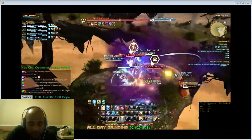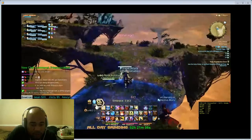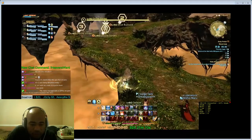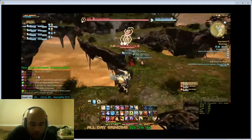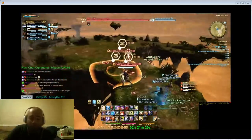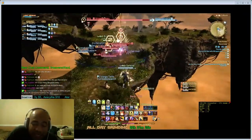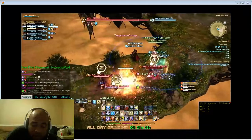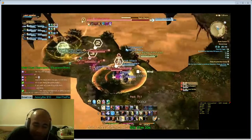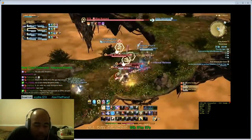DPS these adds down. On the next set of adds, I'll tell the group to wait, mark the targets, do a shield lob, and pull them back to where we just cleared. Doing that as a tank makes it a lot easier for your party. You don't want people hitting whirlwinds and slowing down the DPS — it won't kill anybody but it does slow down damage.